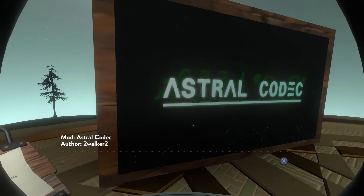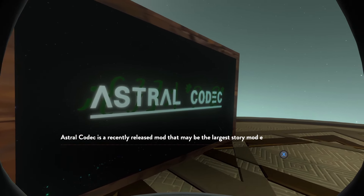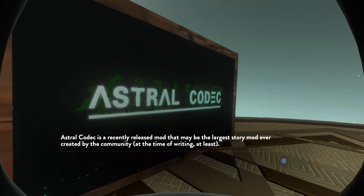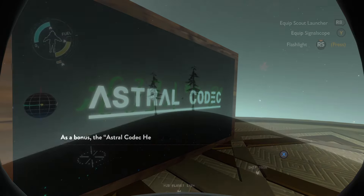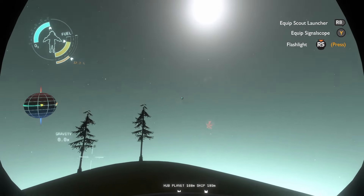And of course, we have Astral Codec by Walker — probably the best mod, in that it has more than an hour or two or three of content, and all that content is very polished. As stated on the mod page, Astral Codec explores a possible origin of the Interloper, but don't think that's all this mod has to offer. The story the mod presents is interesting, and the characters used and created are charismatic and fun to listen to.